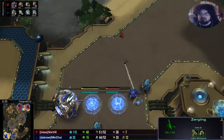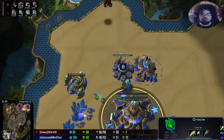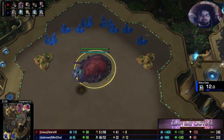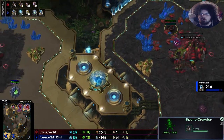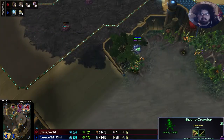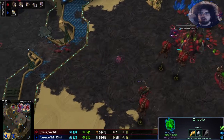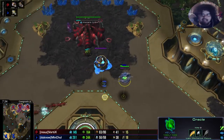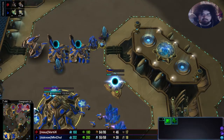Zerglings flooding in, and it looks like an oracle is coming out. It goes to harass the third base — actually, no, ignoring the third, going in for the drone line. Unfortunately for it, there are spore crawlers and queens in position. The oracle pokes in to check whether there's a spore crawler at the natural or at the main. The mothership core comes to the third and starts poking there. The queens cannot defend both locations at once — they're very split apart and separated by creep. A second oracle is arriving.